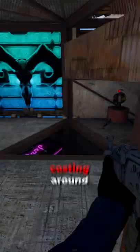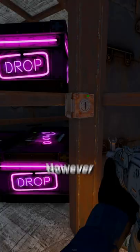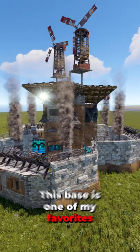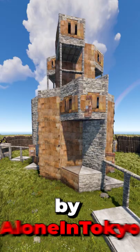Number two, the Aperta V1. This base is much more expensive, costing around 60k materials altogether. However, it offers a bunkered starter, an open core, a shooting floor, and a defendable roof. This base is one of my favorites to use on wipe day.